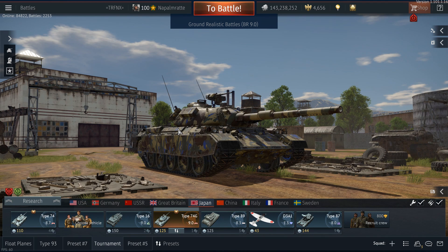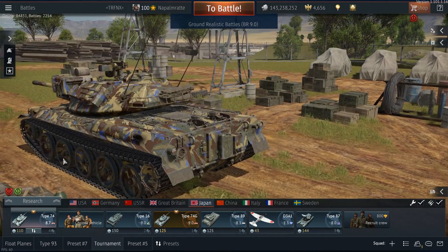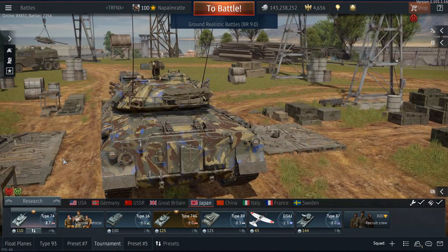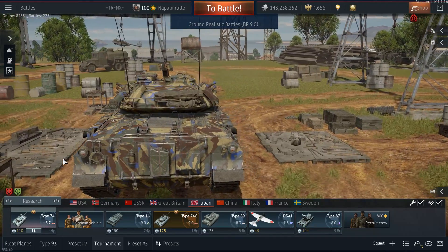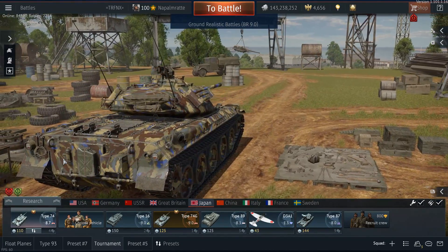Hello and welcome back to War Thunder. In today's video I want to discuss a very simple question: premium tank or putting a talisman on a tech tree vehicle? That applies to all nations, all vehicle types — including ships, planes, helicopters, and tanks. As one example, I'll discuss the Type 74G versus the Type 74.